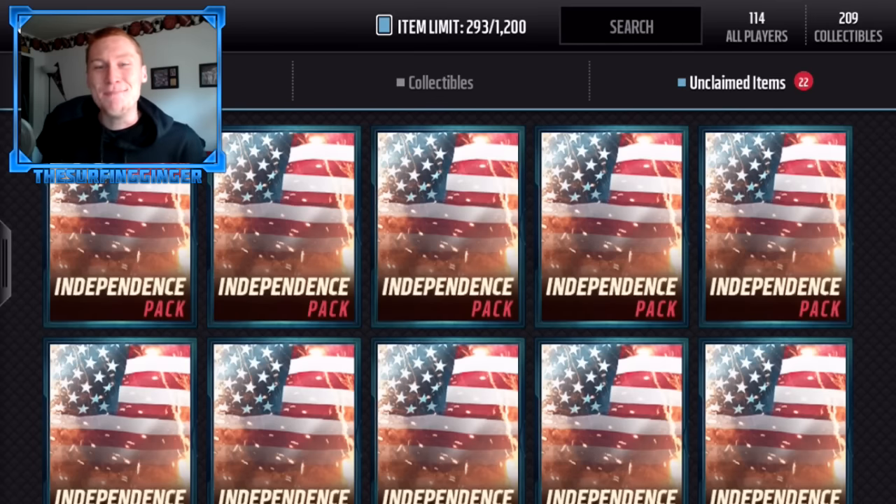Hey, what is up guys, my name is The Surfing Jinder, welcome to a brand new video. Today as promised we're opening the two independence bundles, but this has an added bonus because today being Saturday we have two brand new ultimate legends — possibly the best running back in the game thus far, ultimate legend Walter Payton, plus the Bruce Smith ultimate legend. I'm so hyped, we have a very good chance of pulling these cards.